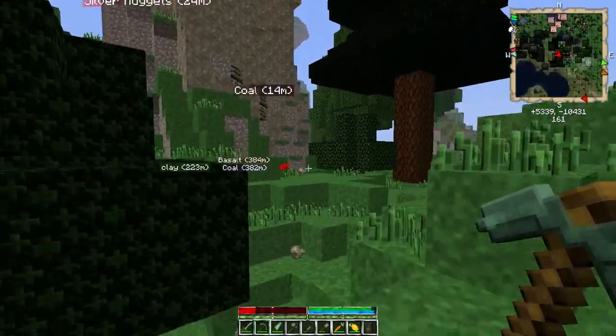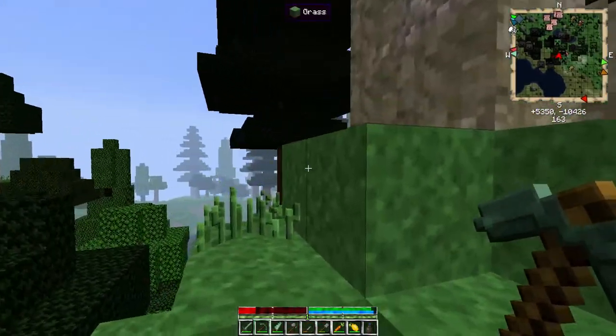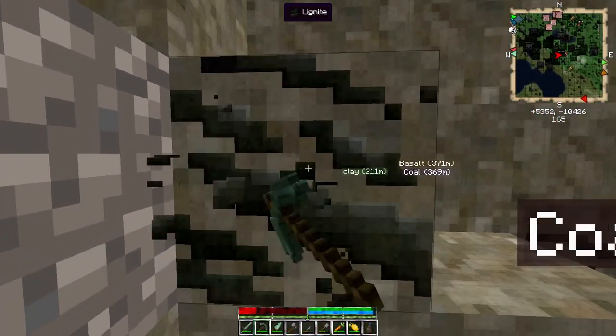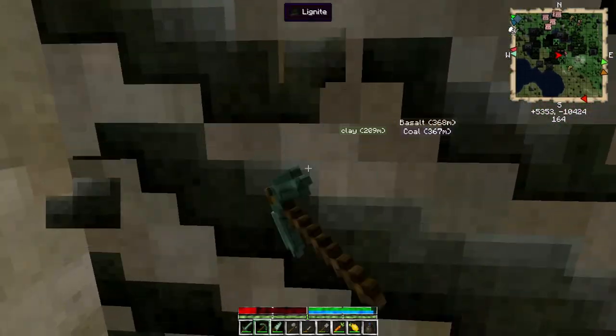Alright guys, here we are — the coal deposit. I need this to make a forge and use it as fuel for the forge. I'm going to get started mining this, fast-forwarding the video right about now.